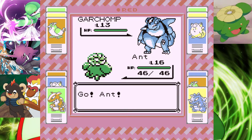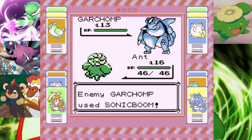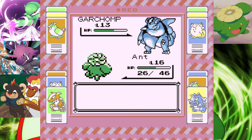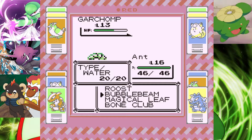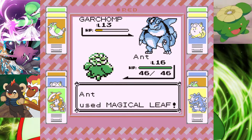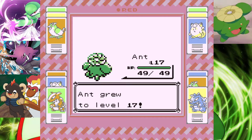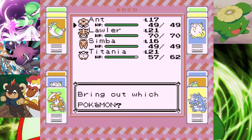Ooh, okay, this could be an issue. What a Roost. Whoa — I didn't realise it works like that. Magical Leaf doesn't miss! That took me by surprise. Okay, we've got a Skiploom. I don't think we can touch the Skiploom.